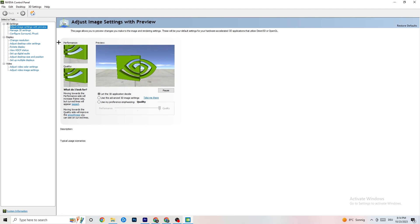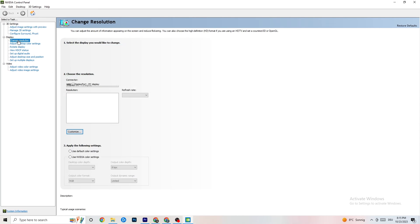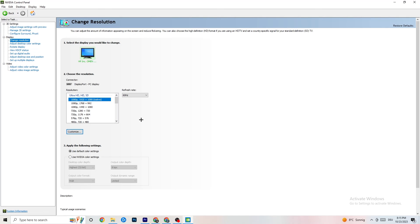Once the NVIDIA Control Panel opens, navigate to Adjust Image Settings with Preview in the top left. You'll see a slider from Quality to Performance. If your PC is powerful, Quality works fine, but if you're having crashing issues, drag the slider toward Performance. Then go to Display and click Change Resolution — make sure your monitor's resolution matches your in-game resolution, as any mismatch can cause crashing.